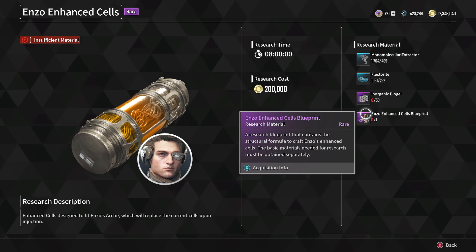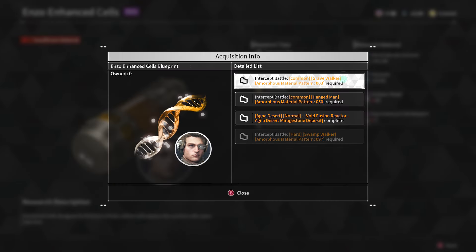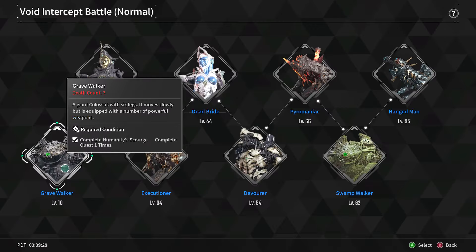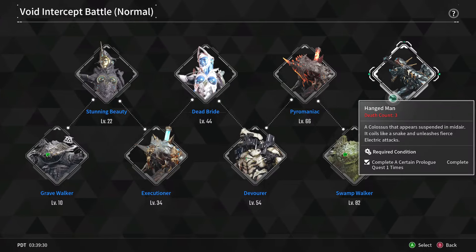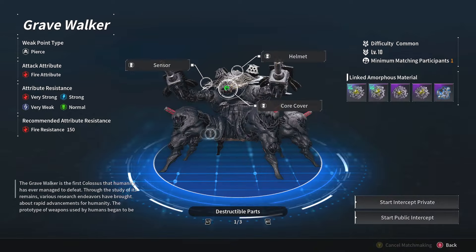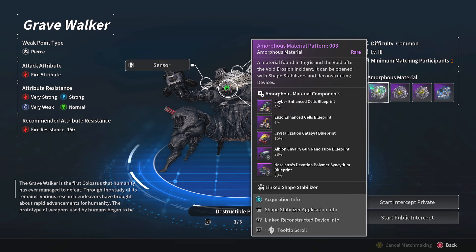To get the Enzo enhanced cells blueprint you have two choices: do the Gravewalker boss or do the last void intercept battle, Hangman. Hangman is super late in the game — don't attempt it unless you have a good team. Hangman gives you a 15% chance to get Enzo's blueprint, whereas Gravewalker gives you about 6%. However, Gravewalker is the first boss in the entire game and you can kill him in a couple of shots — it's safer, easier, and you can breeze through it. Even if you're high level, you might want to lean toward Gravewalker.